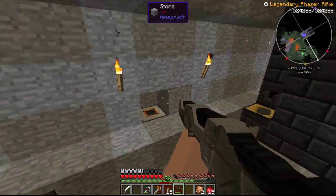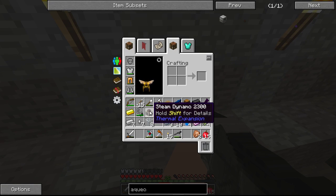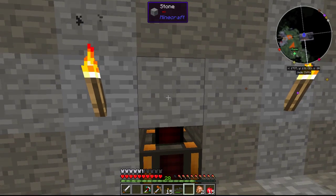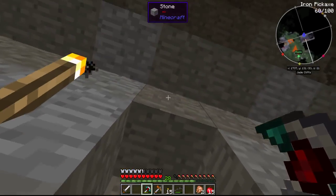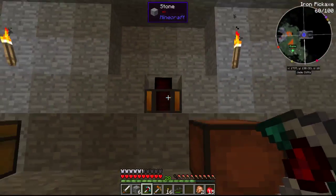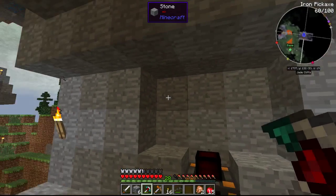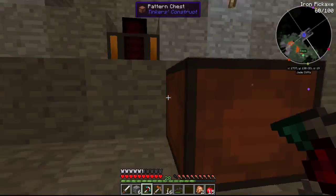Anyway, back over here we've got this aqueous accumulator. Let's put this in there like so. We'll clear this out a little bit. So now we've got that, and then we can put some machines up in here. We'll put some cables down here to carry the power. We'll put some machines up in here to do our dirty work.